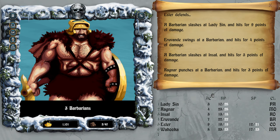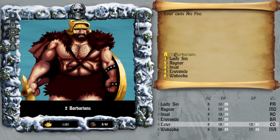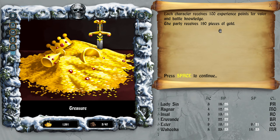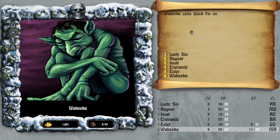There's apparently three of them with a lot of hit points. Cast arc fire, cast quick fix on Lady Sin — she should be fine. The remaining one missed. Very cool — even after combat the healers cast their magic. 190 gold.